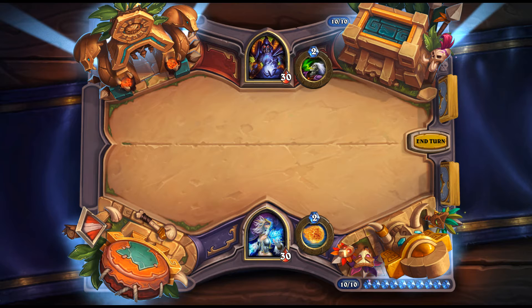Master's Call: 3 mana Hunter spell — Discover a minion in your deck. If all 3 options are Beasts, draw them all. This is a great card. Hunter desperately needs draw, and the idea is simply to run no non-Beast minions to guarantee the effect. You could even run only two copies each of three different Beasts to know exactly what you're getting. At minimum, it works in Secret Hunter as a tutor for Subject 9.